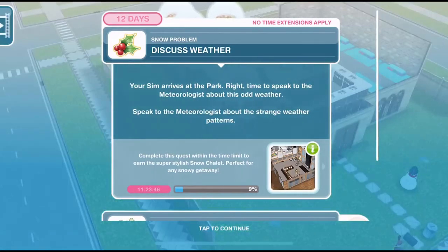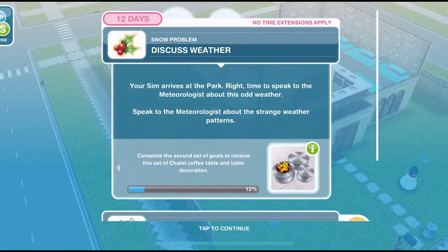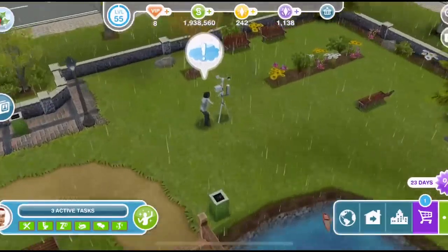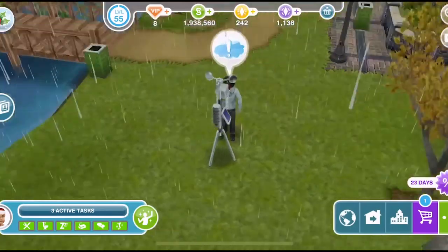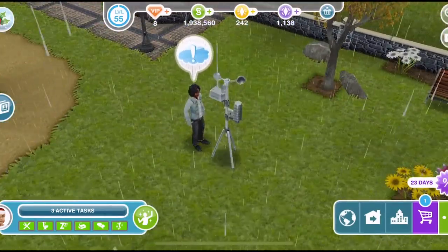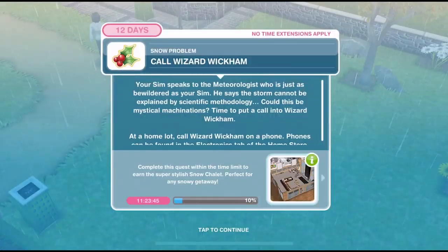The first thing we need to do is to discuss weather. Your Sim arrives at the park — it's time to speak with the meteorologist about this odd weather. So for this, we need to be over at the park. This weather is awful. This person here must be the meteorologist. Let's click on him and discuss weather for 15 minutes. We've discussed weather.